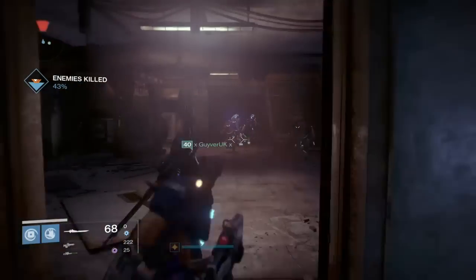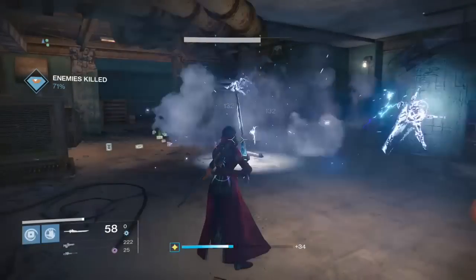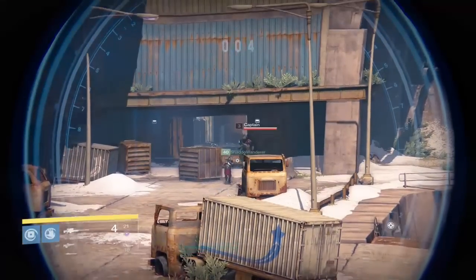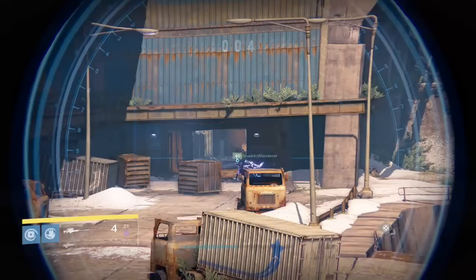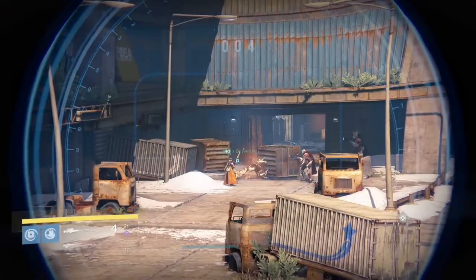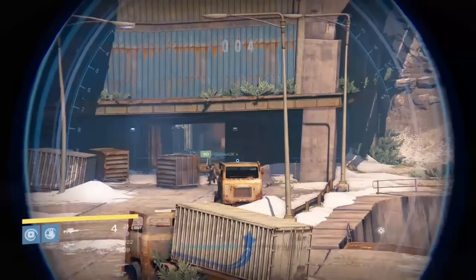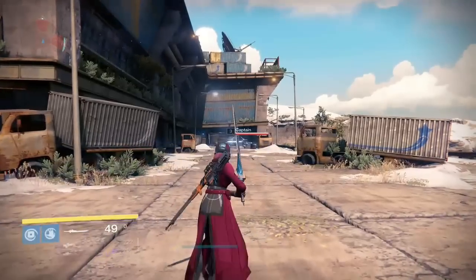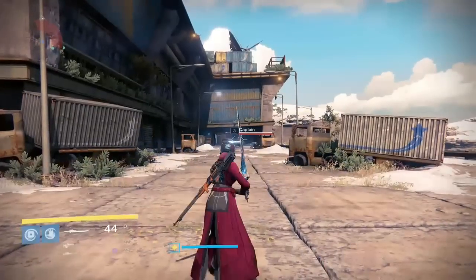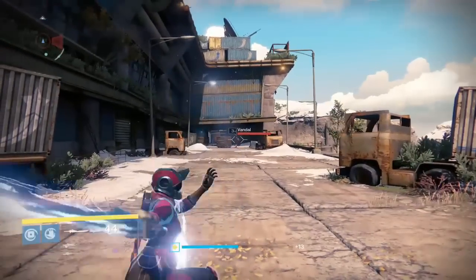I think he might have done an extra spin there just for show because it's cool. Here is the arc sword, and as you can see it throws out like an arc discus that just rips through things, which I really love. Here we go again with the void taking out two enemies. Next we have the solar sword again — look how far it sends that guy flying, it really is an amazing weapon. I can't wait to get my hands on those two as well, but I'm just loving my arc sword at the minute. Look at the range on that thing — it can be used as a sniper. It actually kills all three of these, taking them out one at a time.